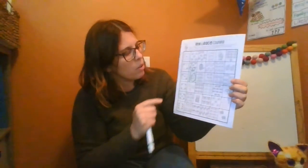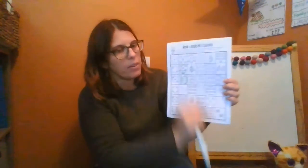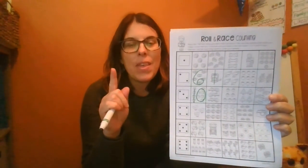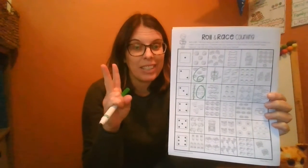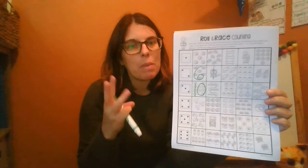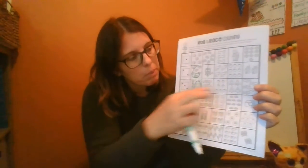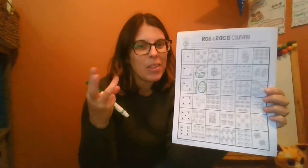Now you're going to play until one of these rows wins — that means it gets all filled up first. So that'll be the number that comes in first place. Then you'll keep playing, and there'll be a number that comes in second place, and then a number that comes in third place. So you're going to want to play until you get a first place winner, a second place winner, and a third place winner.